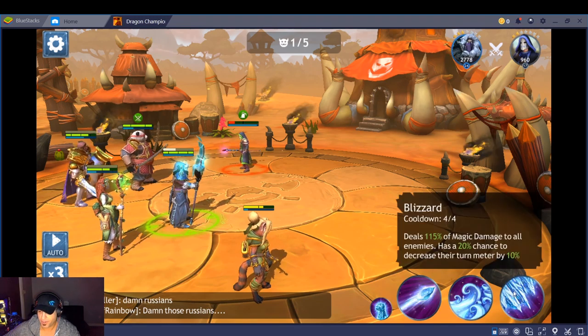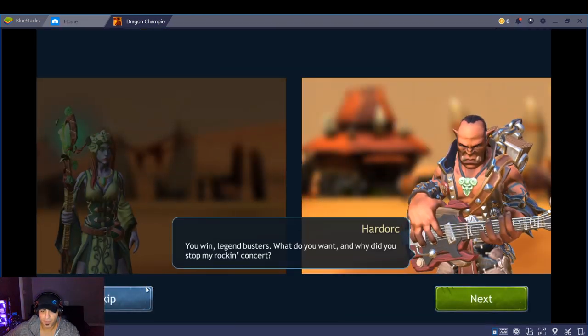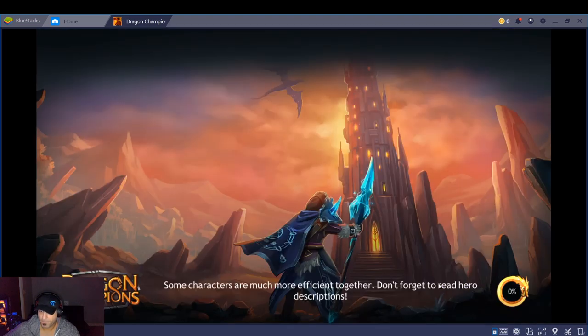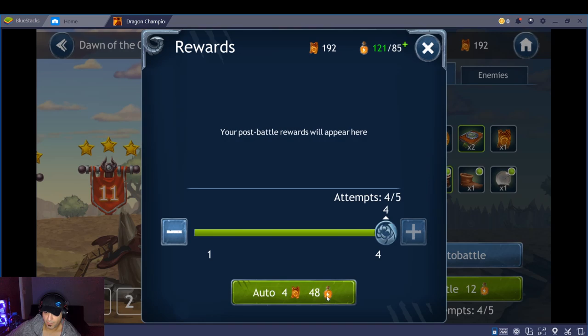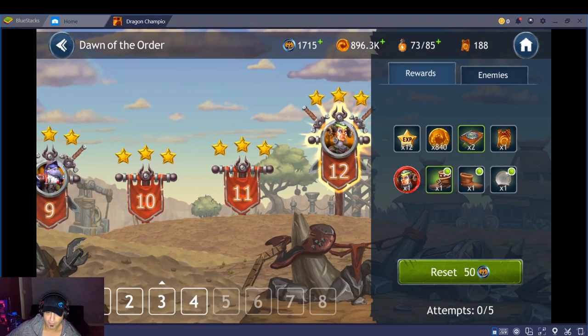Freeze Art's best move deals 115% magic damage to all enemies and has a 20% chance to decrease speed by 10 — that's a beast ability. That's the battle right there, three stars. I got shards for this champion; if I get 25 I can upgrade her stars. I'll finish off the auto battles on this stage — doing five or four stages. Once you seven-star a champion you don't have to farm that stage anymore. The game also shows you the enemies and rewards for each stage.